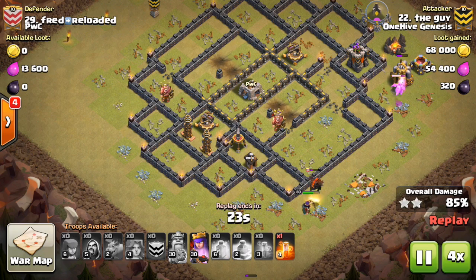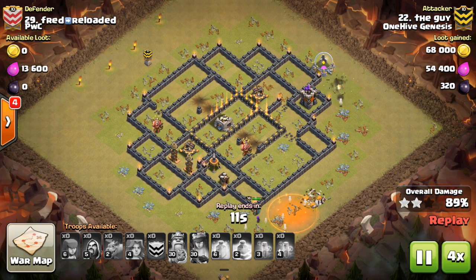Too tough on the air on the outside of this base without any real tanking like Lava Hounds or anything. So anyway, the Lava Hound pops, it does some damage to the queen, that last Baby Dragon goes down, and then there goes the queen. That's the first attack done by the guy. Let's take a look at the second attack.